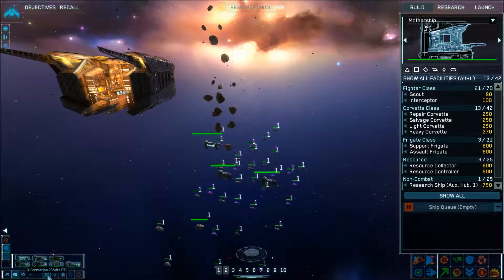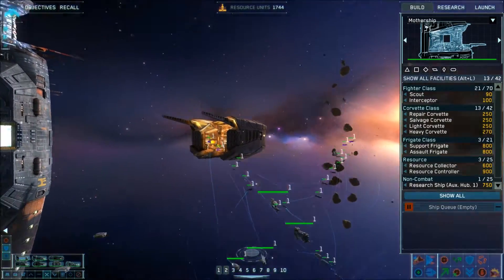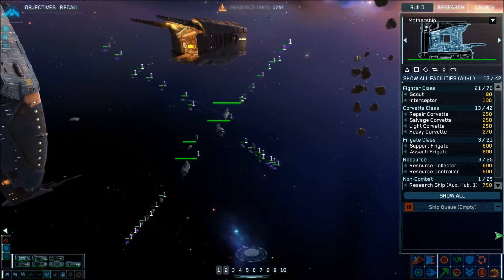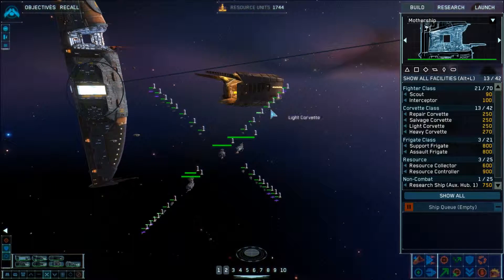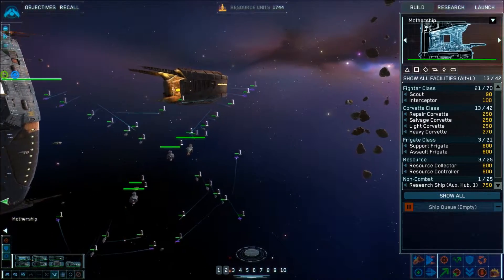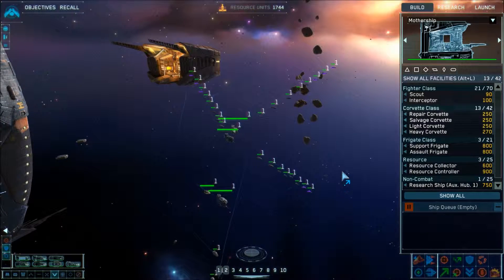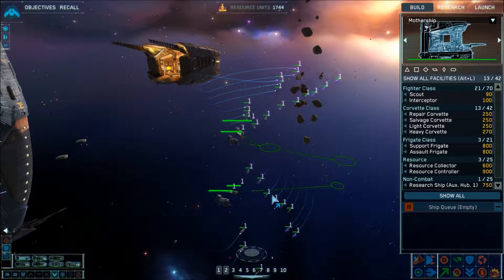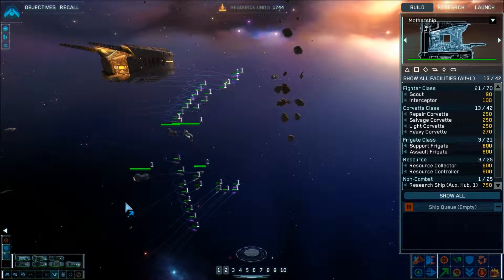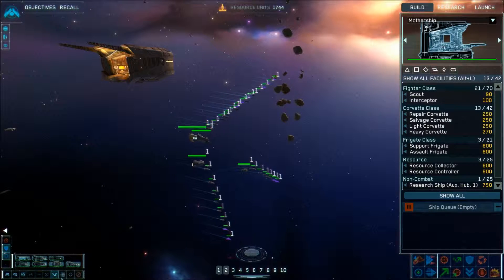Instead of leaving it willy-nilly, you can say go into a V formation or an X formation and they'll attack more effectively. It's really neat to see them shift into formation. They're currently in a giant cross formation — we'll put them in a V formation. I have heard there are some weird bugs when it comes to formations, where the enemy can get the advantage depending on what formation you take, but I really haven't encountered that yet.